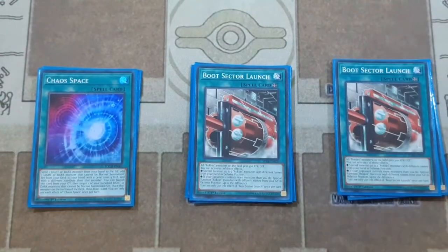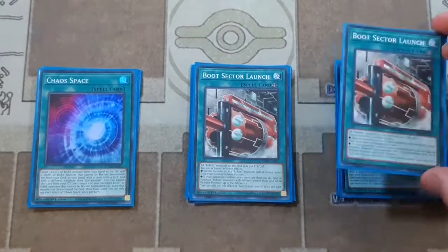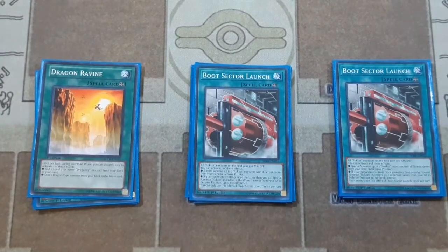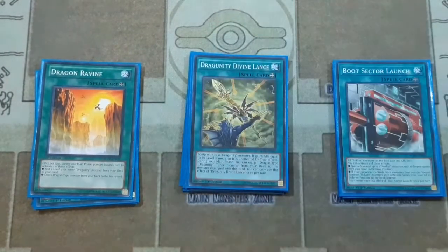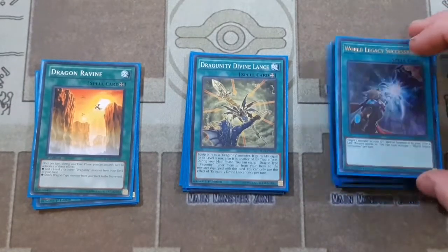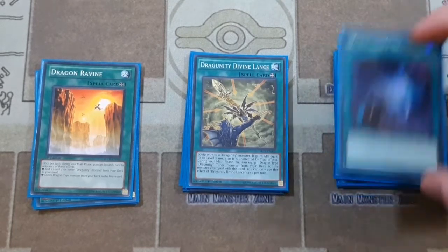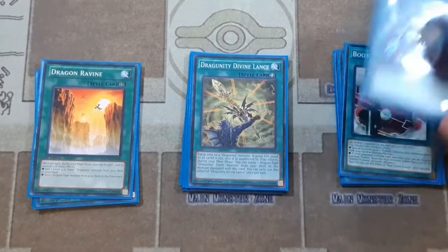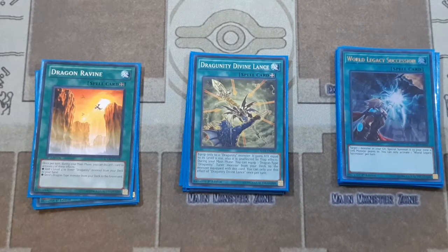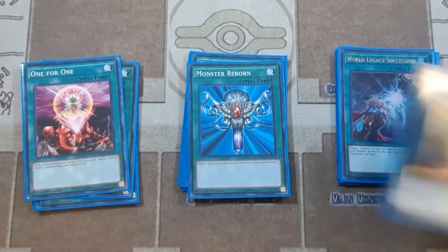We have two copies of Boot Sector Launch — you never want to play fewer than two, especially with two Striker Dragons, and this card is still nice even in hard draw. One copy of Dragon Ravine, one Dragoonity Divine Lance, one World Legacy Succession — not many people play this, but there are so many times you have that one open monster zone your Link Monster is pointing to where you really want to extend into your LP or Pisty. One Monster Reborn and one One-for-One.